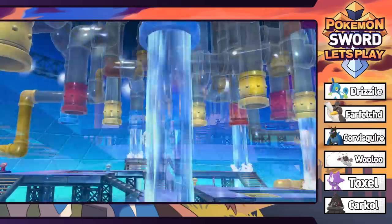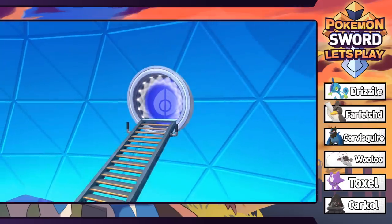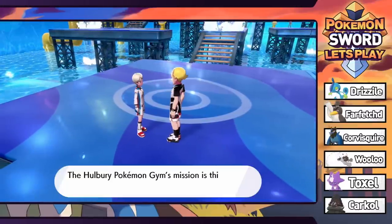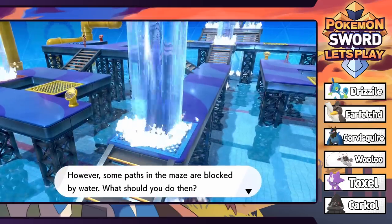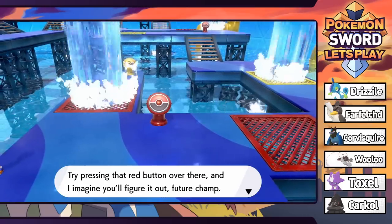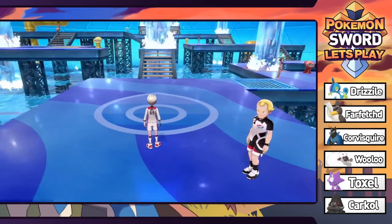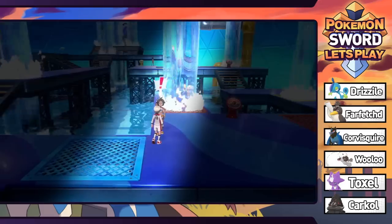It looks like a pretty interesting puzzle - we've got a whole bunch of pipes. A trainer explains: the gym mission is a challenging maze and you must reach the goal. Some paths are blocked by water, but pressing the red button should help. Everyone knows I'm the master at puzzles - just kidding, I'm terrible at puzzles. We'll see how we do. We have our first trainer here and we're gonna lead with Farfetched.